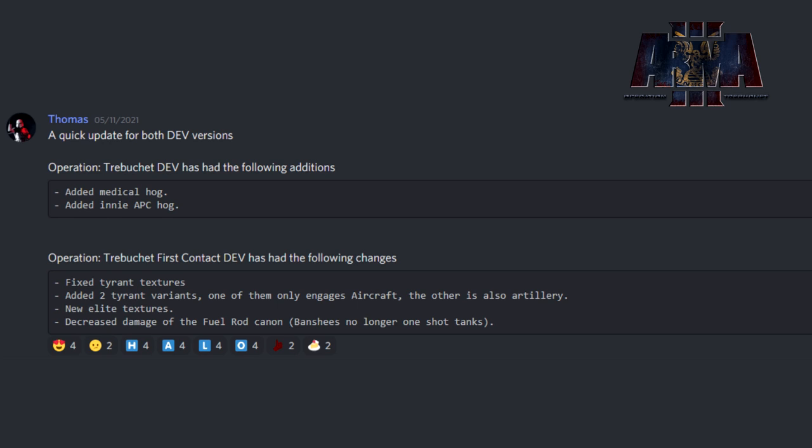Then we had an additional update on the 11th which saw the medical hog and APC hog added to Operation Trebuchet. For Operation Trebuchet First Contact, the Tyrant textures were fixed and two Tyrant variants were added - one engages only aircraft and the other is also an artillery piece. There were also new elite textures posted by Bradster, and the fuel rod cannon damage was decreased so banshees no longer one-shot tanks.